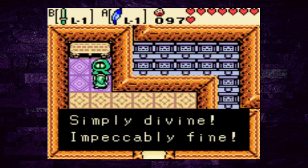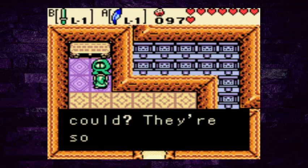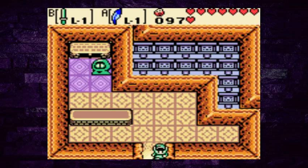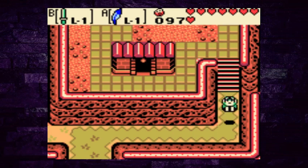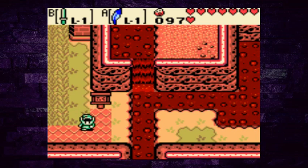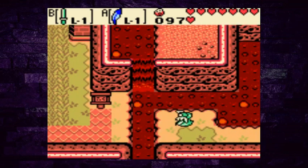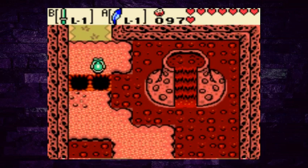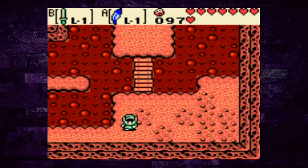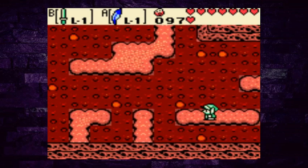In order to get into the autumn portion of the Temple of Seasons we need a bomb flower — somebody at the gate tells you that. I'm pretty sure the bomb flower is down this way somewhere. We're gonna head on down and hopefully find it and not fall in the lava, that would be great.